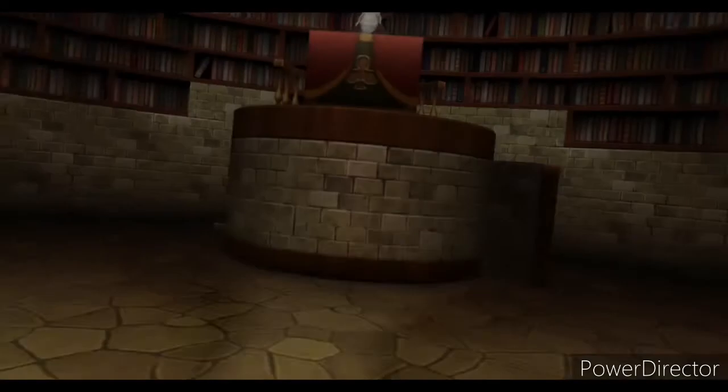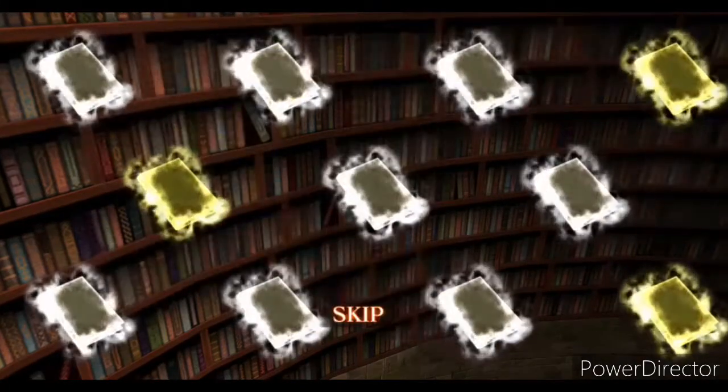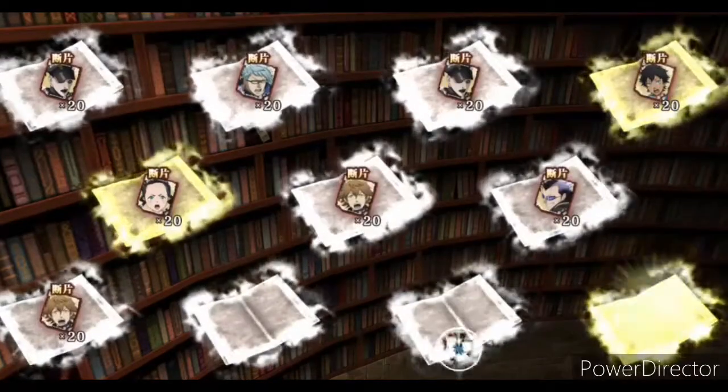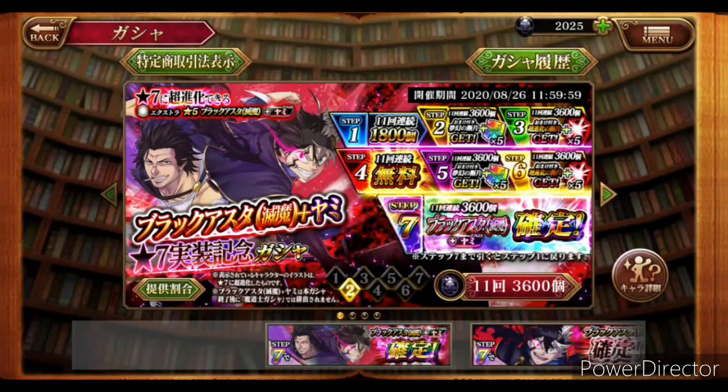I doubt we're gonna pull anything. I think it's already a unit that's already in the game — you just gotta make it to a 7-star. I'm not sure, and if that's the case, then it sucks that I'm summoning, unless I need to get the tag team to 6-star, which usually is the case. Hold on, I think someone's home. Nope, just someone visiting.